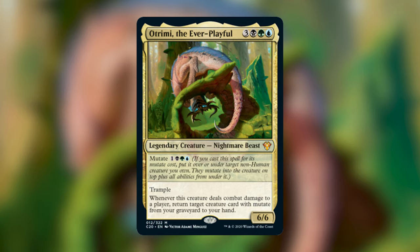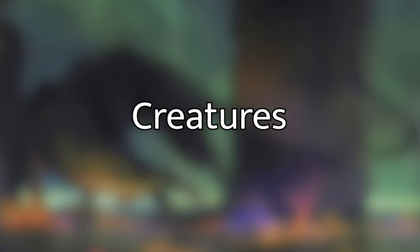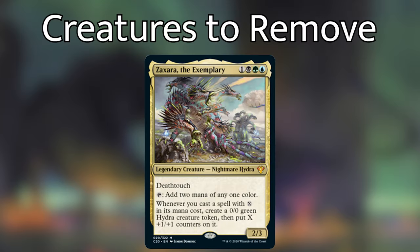With all of that out of the way, the point of this video is to talk about some of the cards that I think can be taken out of the pre-con, cards that can be easily added because they are budget friendly, and other more expensive cards that can be added if convenient. There's an X Spells and Hydra theme throughout this deck because of one of the alternate commanders, Zaxara, that we'll talk about in another video.